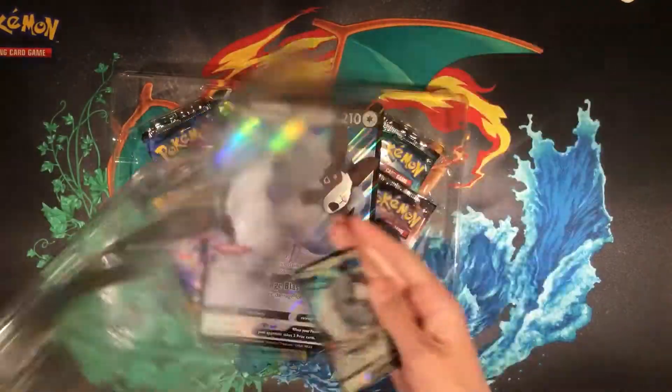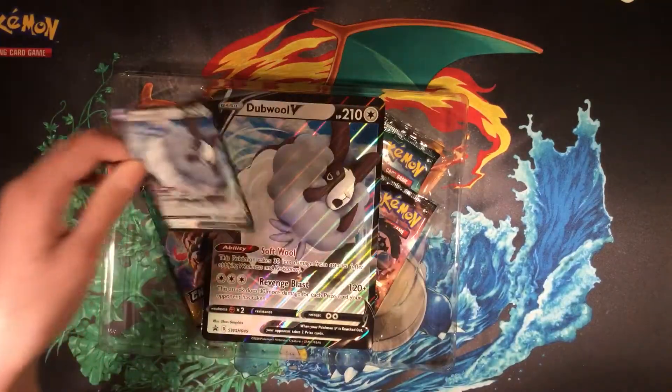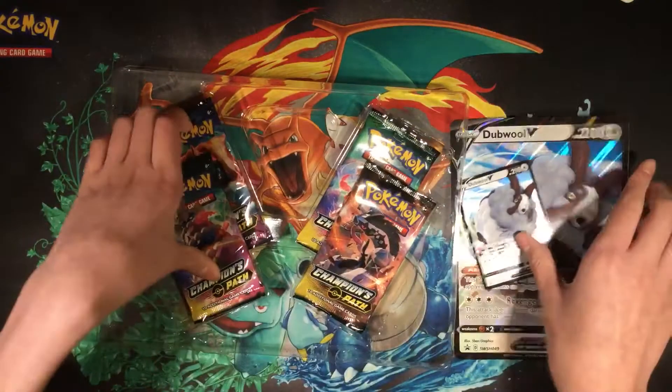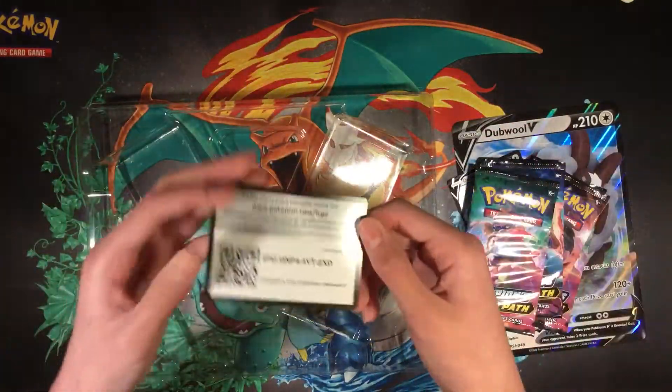So inside the box you get a Dovu V card and you also got a jumbo sized Dovu V card, and four packs of Champion Path, and also a code card.